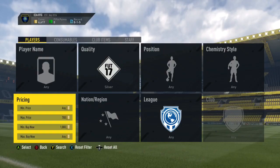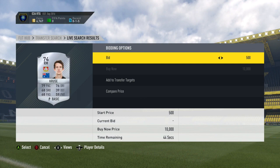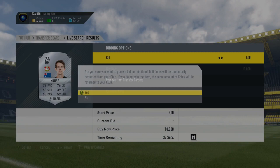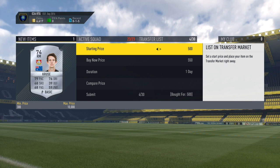Next up, we have got the silver bid method, this time with a maximum price of 700 coins and a minimum buy now of 1,000 coins. Really, really effective method. The first player when I search is a great deal — Kroos, he's going for 1,000 coins. There's one here for 500 coins, put a bid on him. I do go on to win him for 500 coins. Check his price — again going for 1,000 coins. I can list him up for just under that, 950, pretty much doubling my coins on him. Really nice, easy method. Definitely would recommend you guys trying this one out.